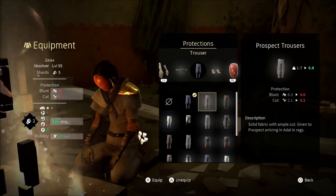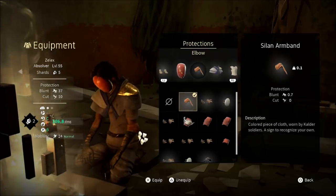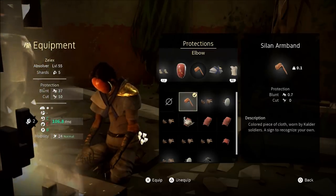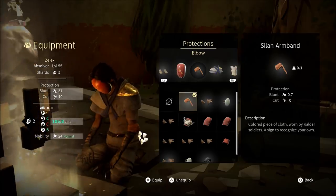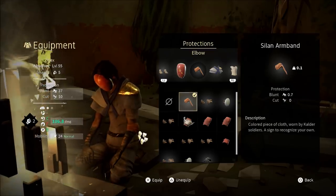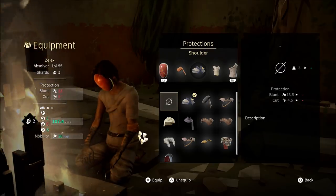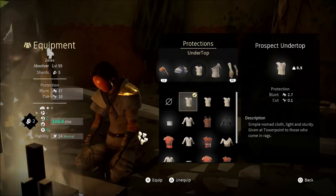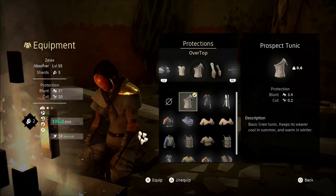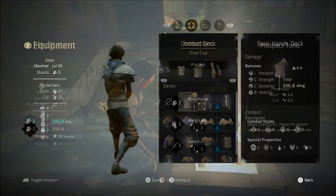For Windfall, I'd recommend wearing a decent amount of gear to stay protected. I usually stay at around 37 blunt protection and 10 cut protection — roughly 35 to 40 for blunt and 10 to 15 for cut, because not a lot of people use swords in PvP. You can go with the buck-naked strategy and unequip everything for maximum damage, but you're gonna die a lot quicker. Honestly, it's up to you how much gear you wear. I like to be fashionable, so I always have something equipped.